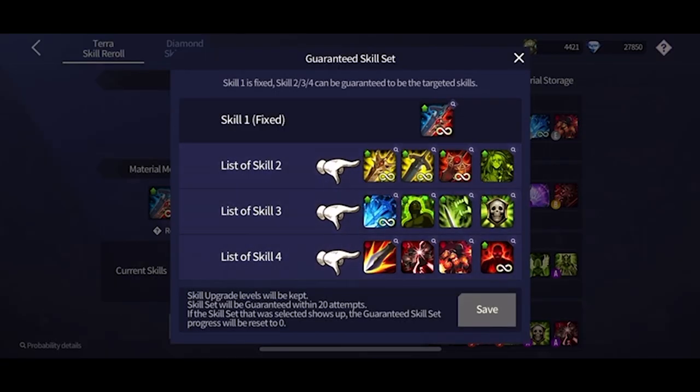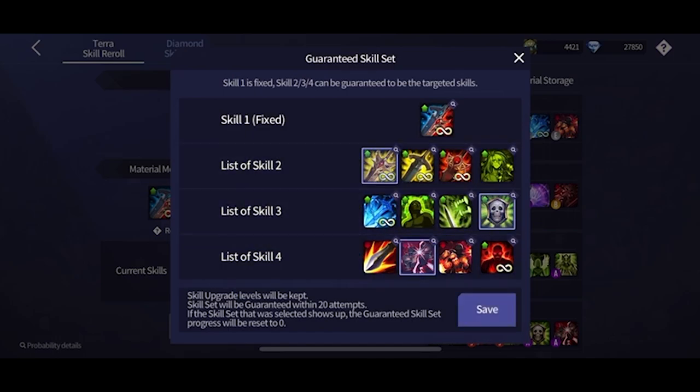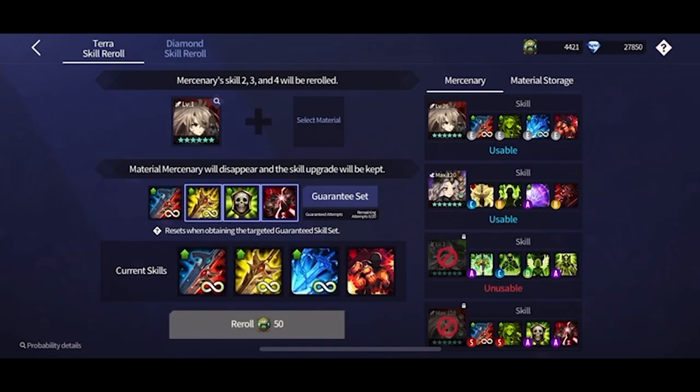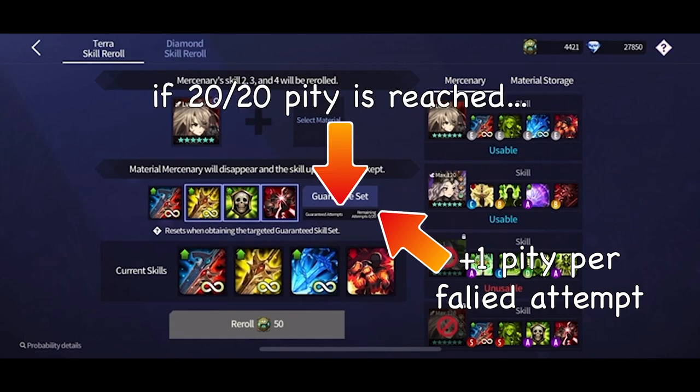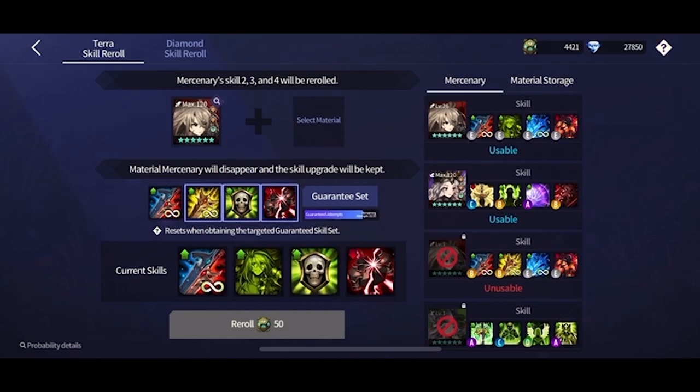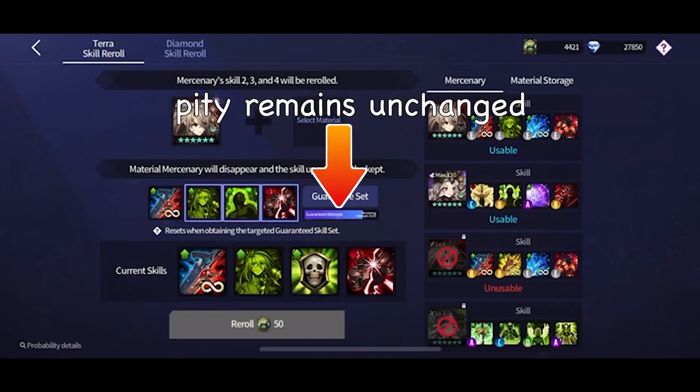Upon opening the reroll page, you will be prompted to select which skills you want to have for your guaranteed skill set. Select the skills that you prefer, and upon hitting the save button, you will see that the skills are listed right here. Every time you attempt to reroll and don't get exactly what you listed down, the pity increases by one. Once you reach a pity of 20, the guaranteed skill set that you chose will automatically replace whatever skill set you currently have. You can also change your guaranteed skill set whenever, and it will not reset the pity.